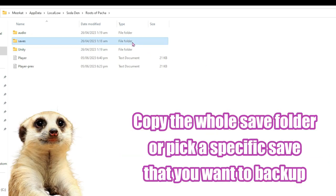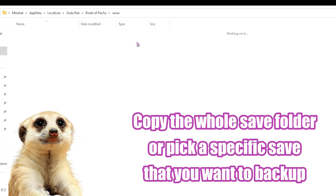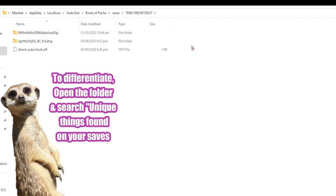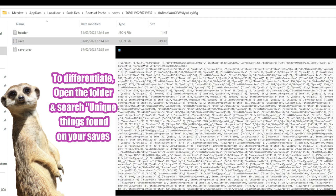You see this folder called Save? You can choose to copy the whole thing if you want to back up all of your save files. But if you want a copy of just one specific save file, open it and you'll see a folder for each of your saves with funny-looking names. To differentiate them, open the folder and open it with Notepad or something, then use Ctrl+F to easily see the name of your character.